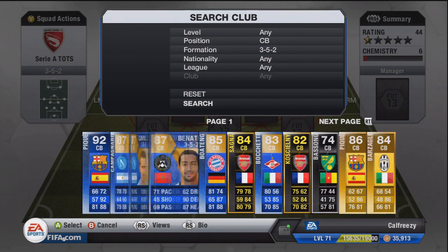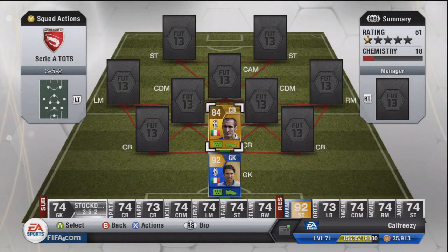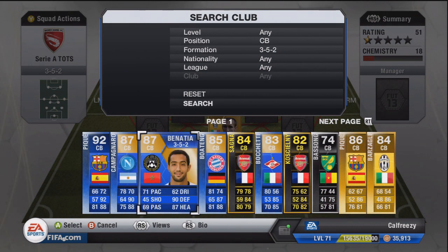This team does consist of quite a few Team of the Season cards. If you guys need any coins to pick up those players, feel free to check out the description — it's utcointraders.com. It's just cheap, fast, reliable — all that good stuff you want when you go to pick up some coins.